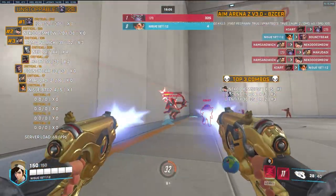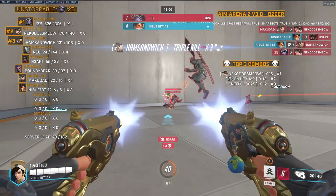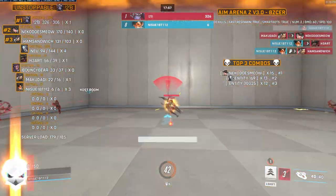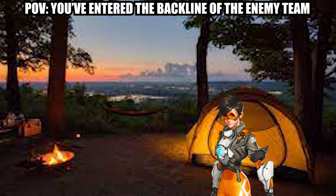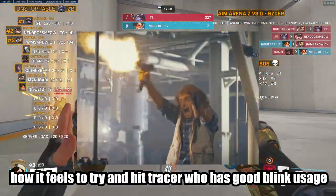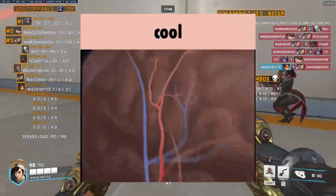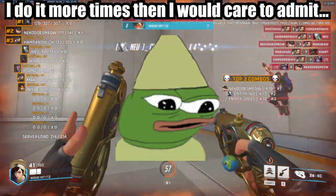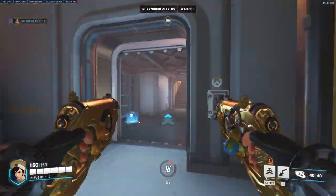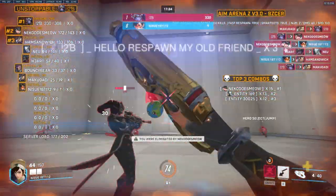That is wrong in almost every sense of the word. Blink is what single-handedly allows Tracer to become arguably the best duelist in the game, and thus the best DPS in the game. When used properly, Blink will allow you, as Tracer, to essentially live in the enemy's flanks. When it is time to take a duel, Blinks can allow you to be nearly impossible to hit. Blink can also help you get back to the fight in no time at all, and is useful in almost every single scenario you can find yourself in.